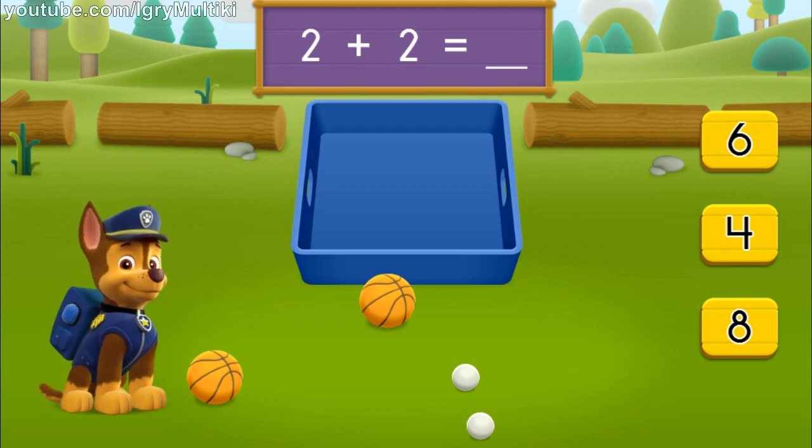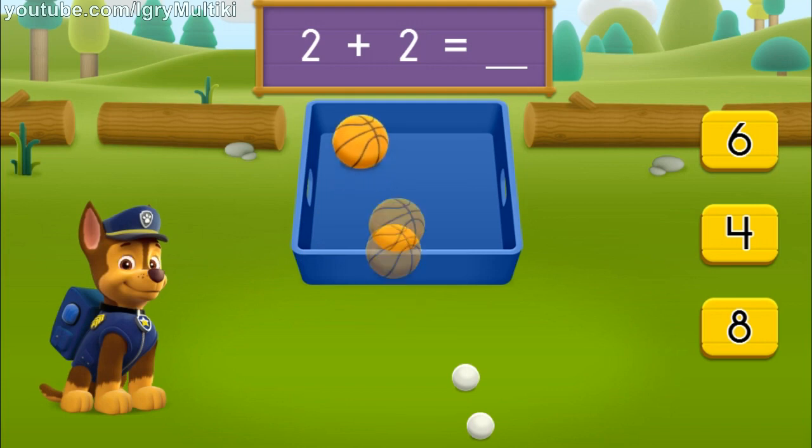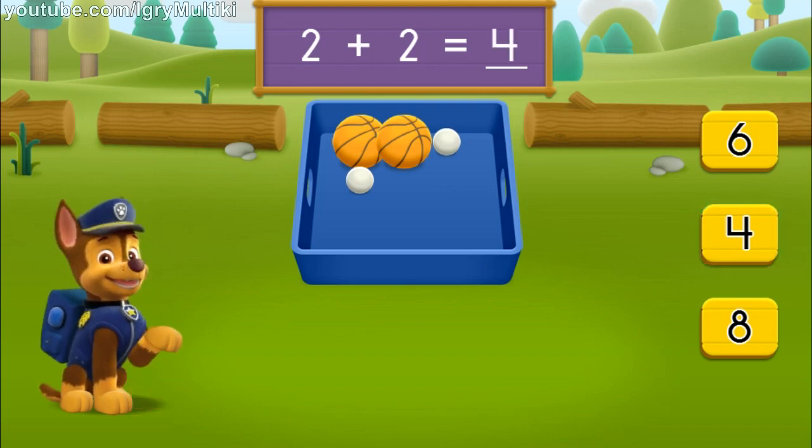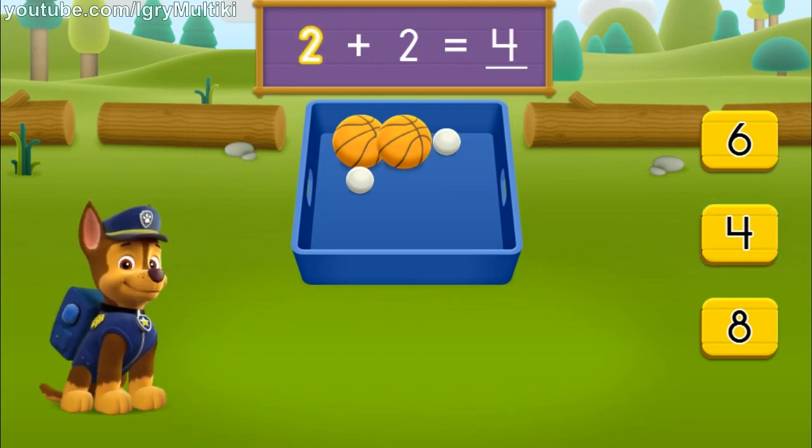Click a ball to pick it up, then click the basket to place it there. One, two, three, four! Now you got it. Two plus two equals four balls all together. Let's keep moving and see if we can find more balls to pick up.